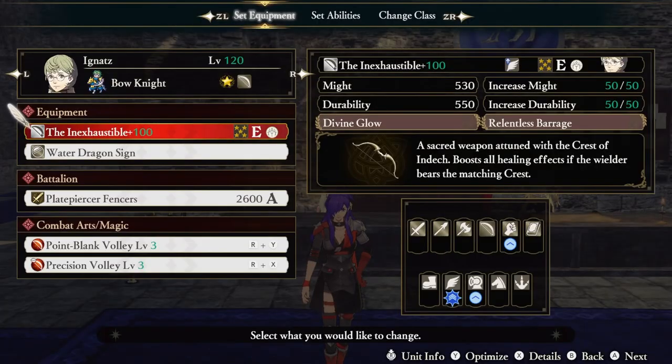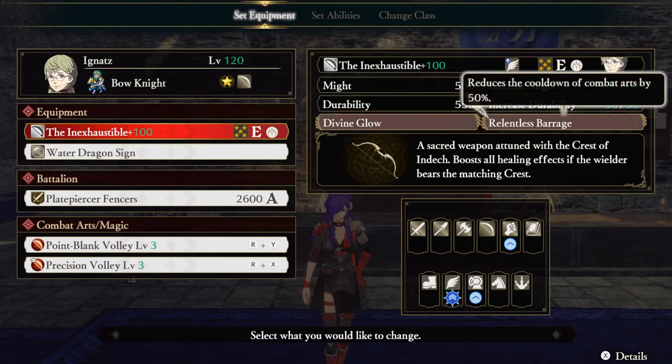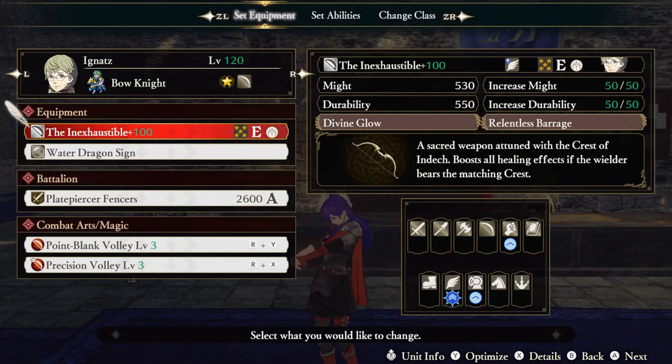Our bow of choice is going to be the Inexhaustible. Under normal circumstances we wouldn't be able to wield this bow, but if you use the Water Dragon Sign as an accessory, not only can you wield the bow, but you can also gain its passive effect of enhanced healing. The bow itself comes with two abilities: Divine Glow restores a large amount of HP at regular intervals, further enhanced by the bow's healing-boosting effect. The second ability is Relentless Barrage, which reduces our combat art cooldowns by 50%, resulting in an infinite amount of combat arts when partnered with some of the lower cooldown bow abilities.